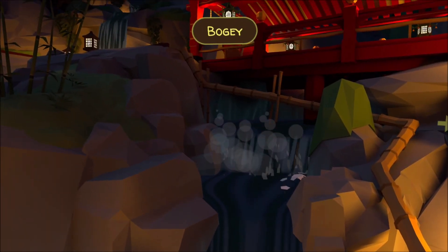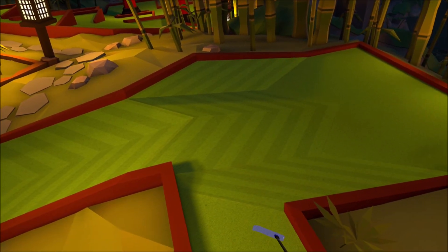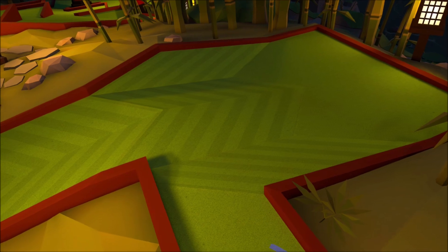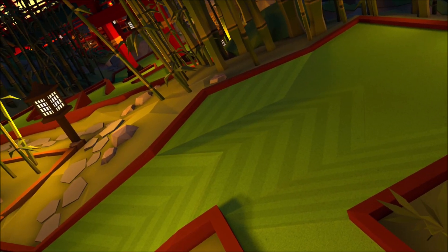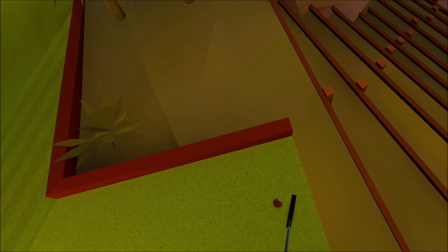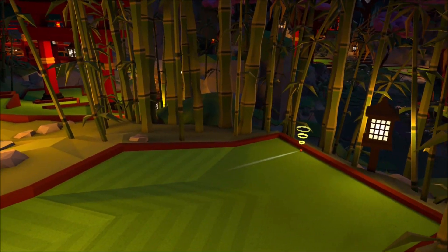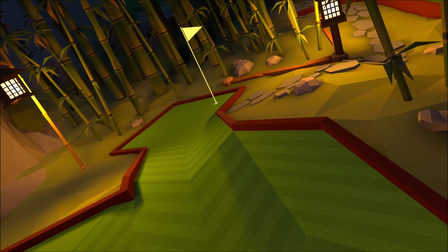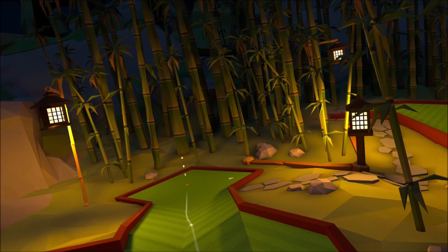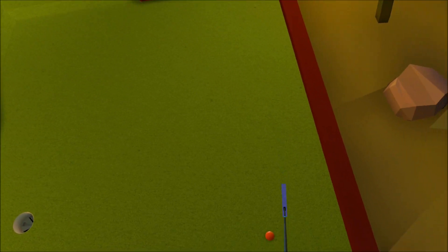I thought it was all the way back down to minus one — it's still on par though. The only way I think we can do this is to use the bounce just right on the right-hand side. Nope, hit it too hard. Take off, come back. Par three — let's say par.